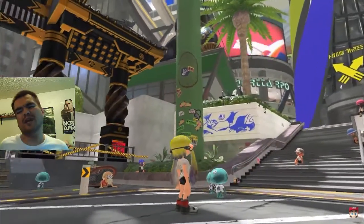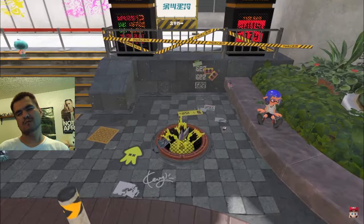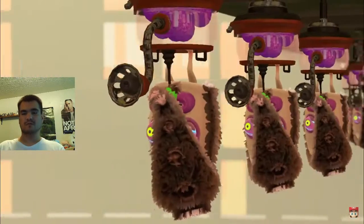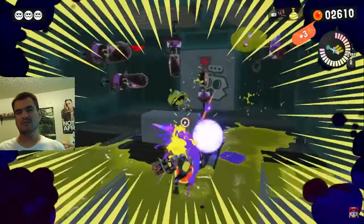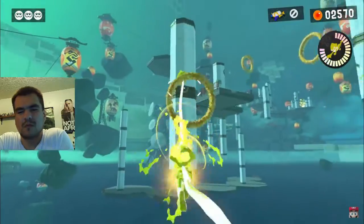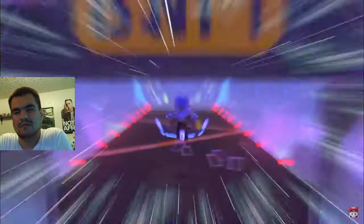This mantle in Splatsville Square is actually the entrance to the home of the Octarians, the Inklings' long-time enemies. As Agent 3, the newest recruit of the New Squidbeak Splatoon, you'll do battle with the Octarian Army. Along with your buddy Small Fry, you'll explore many stages full of twists and turns. Story Mode is perfect for getting familiar with inking turf and using weapons.